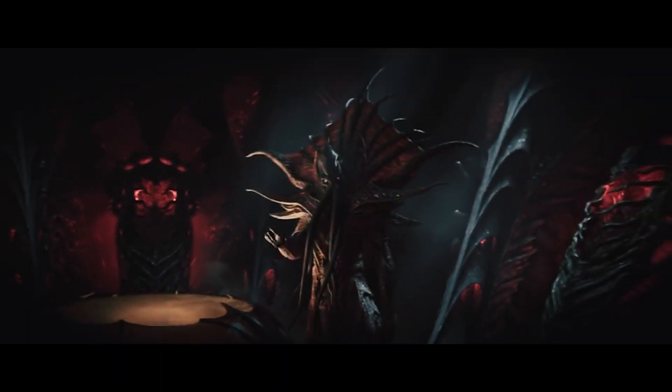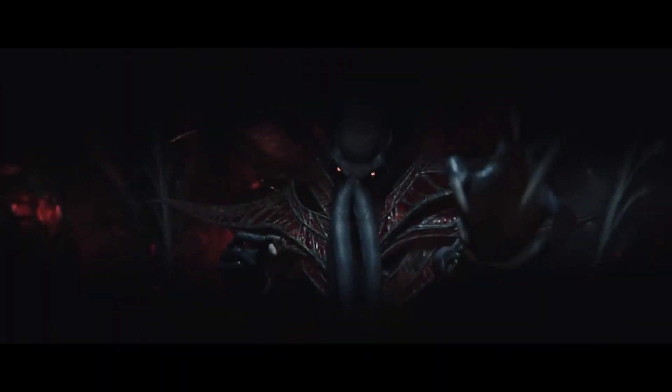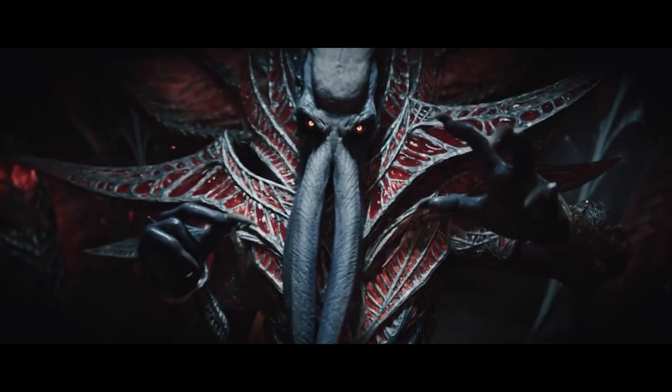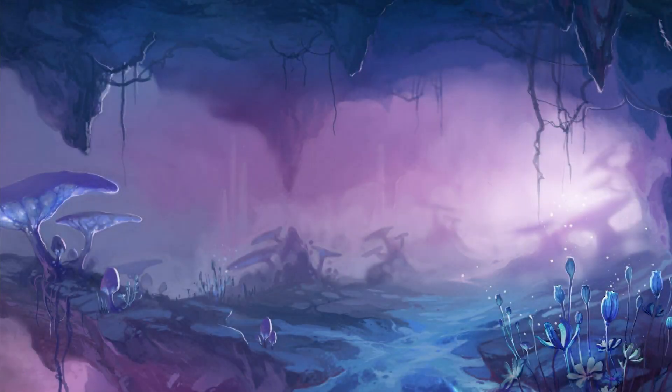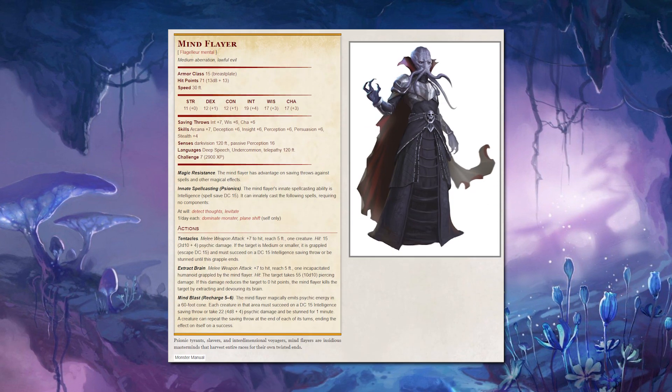The space squids with a hankering for cranium spaghetti, these tall purple floating beings are known for their use of telepathy, magical resistance, and psyche attacking spells. So let's look at their 5e stat block and pull it into Pathfinder using the level appropriate DCs and numbers.